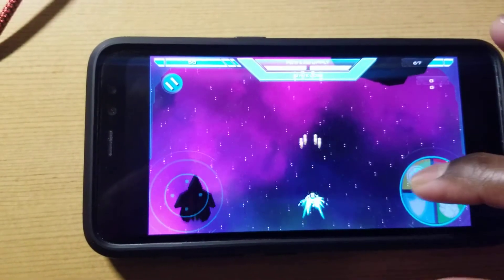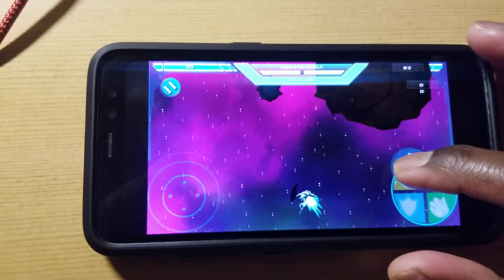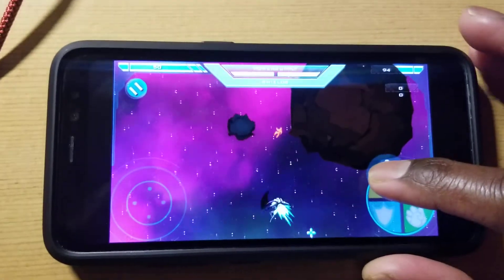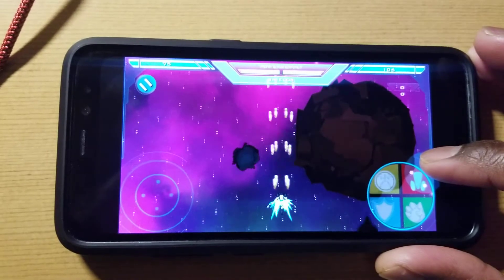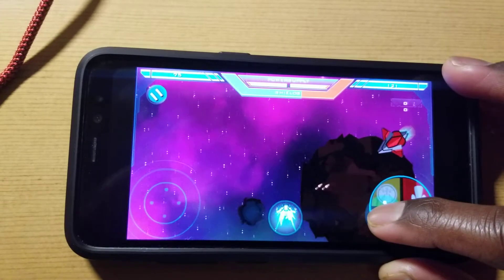As you can see, you have four different abilities: deflecting, which can deflect any energy burst but will not deflect most large rocks; your regular shooting, which is spread right now — this is just one upgrade for the weapon, I'll do more upgrades later; your grabbing; and your shields.